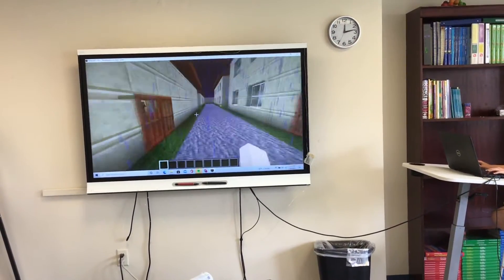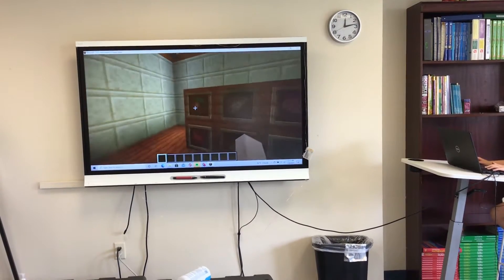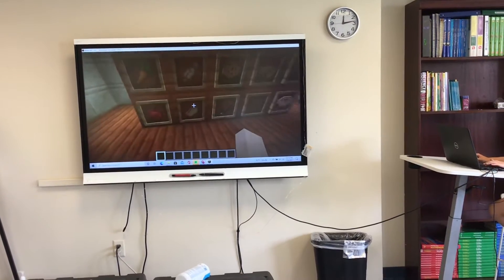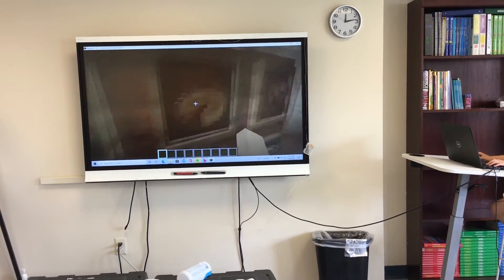This is the store. These are all the foods in the store: carrot, apples, coconut, salmon, pumpkin meat, cookie, salmon.